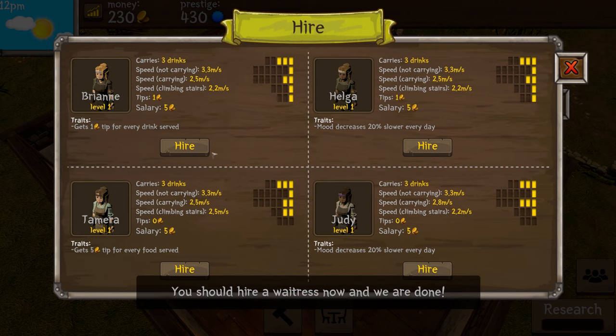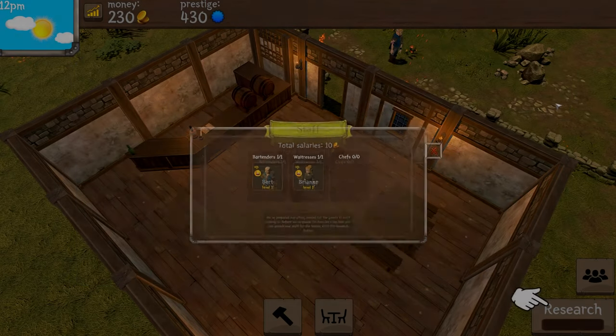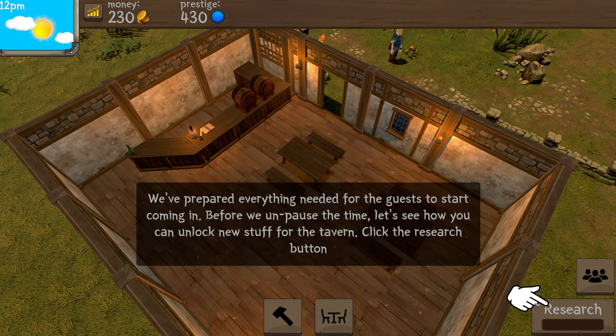You can hire more wait staff as you progress. We've got Brian, Helga, Samara, and Judy to choose from. Salary is the same across the board. Helga and Brian get additional tips which helps with overall salary. Helga's mood decreases 20% slower and she gets an extra tip per drink served. Brianne's tips will also help with her mood since pay affects mood. I'm going to go with Brianne — Bert and Brianne it is.